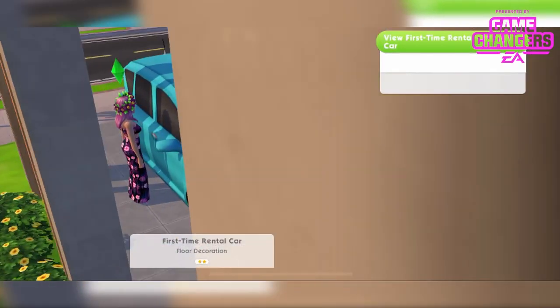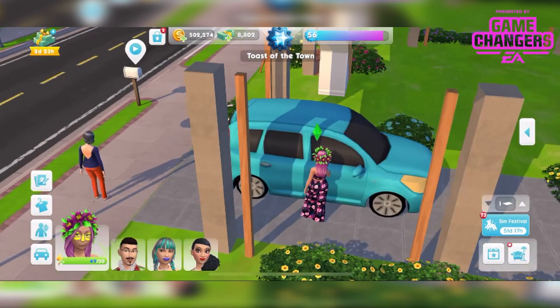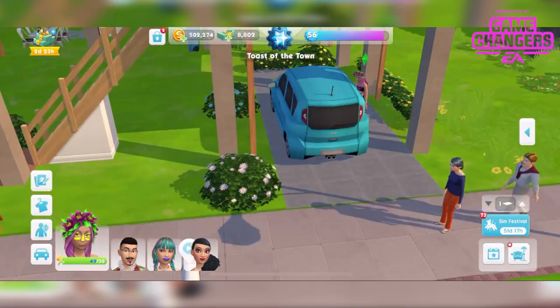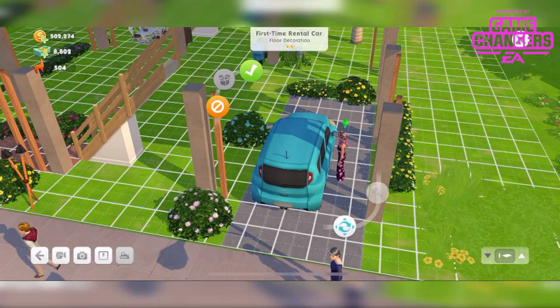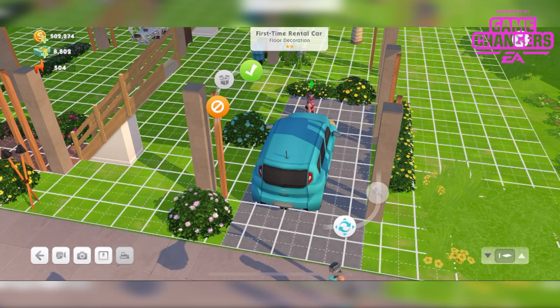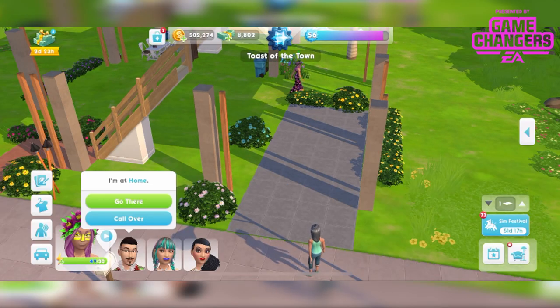It's not interactive at all — all you can do is view it. It's just a bit of a letdown. I feel like it should have been a woohoo spot at least, or like a sleeping car — just something where they disappear into the car would have been fun. No different color swatches either. Let's pop it in our inventory and see if we can place it somewhere.